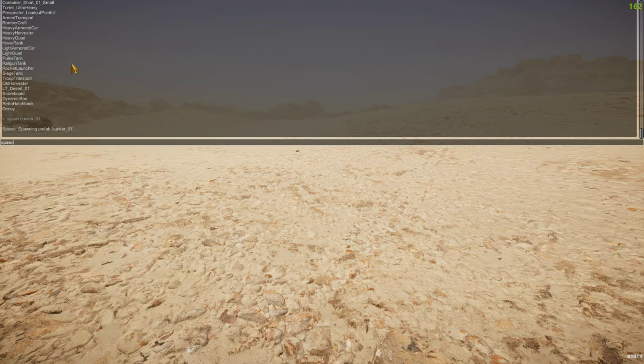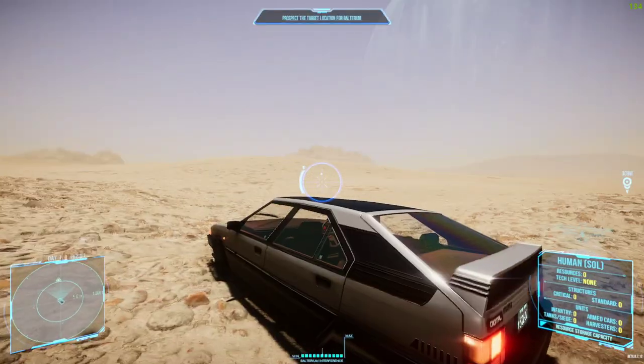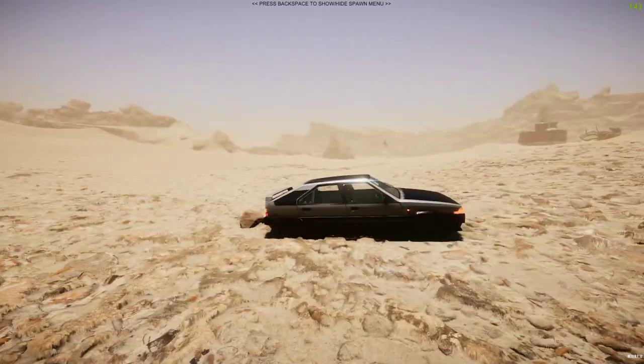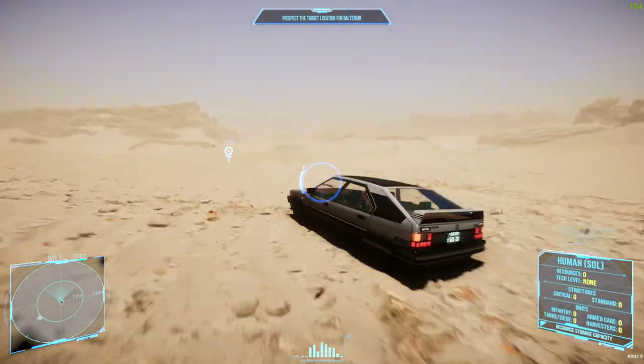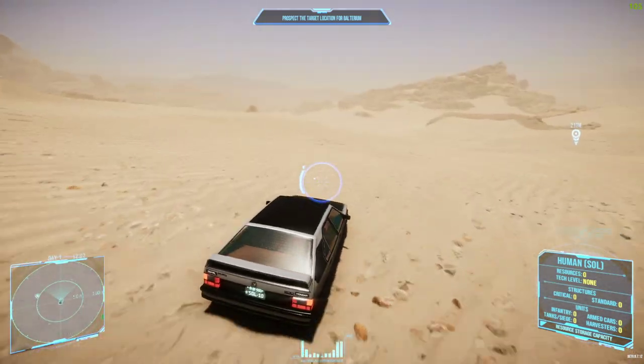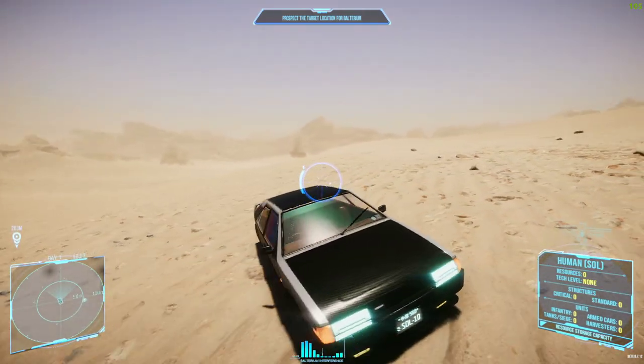We're going to spawn something not in the spawn console but it is a usable vehicle - the retro hatchback. Type 'spawn retro_hatchback'. There it is. If you want to take control of a vehicle from free cam, look at it and press F - you take control of that vehicle or trooper. So we're now playing with the retro hatchback. It's literally a car.